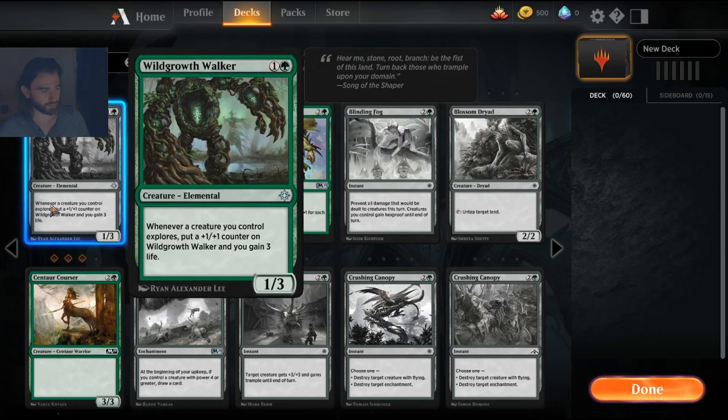Wild Growth Walker is a more realistically good card — if you play Arena you've probably seen this in almost every green deck. Gaining three life whenever you explore means that if you only have explore creatures, you're going to gain so much life that all red decks are going to cry. It's simply amazing — in my opinion it's what makes the explore archetype work. You can't race the Wild Growth Walker; you need to get rid of it.